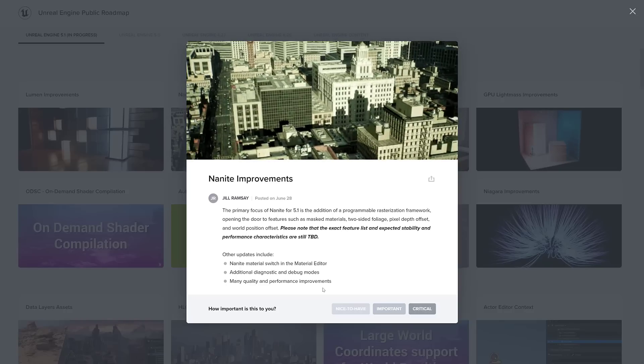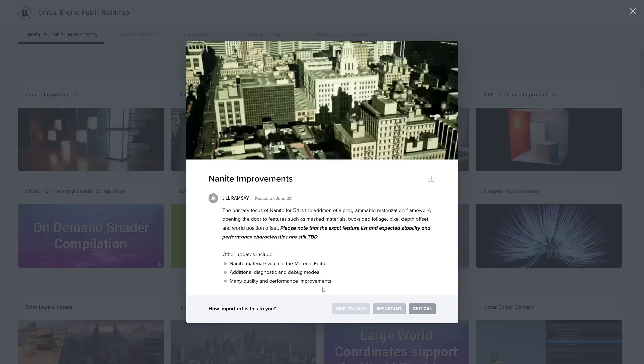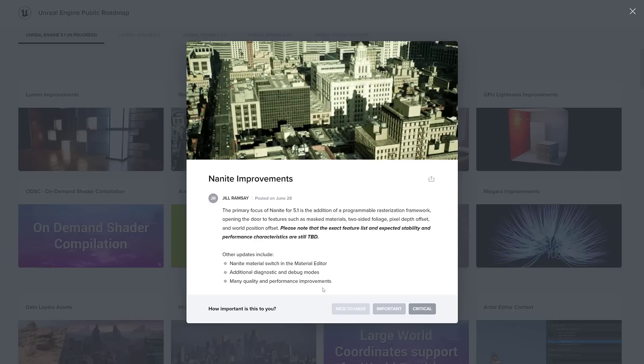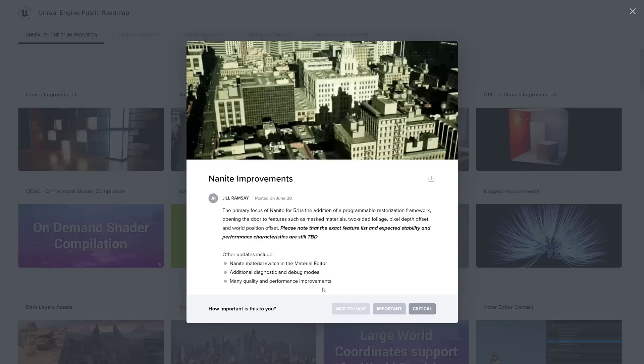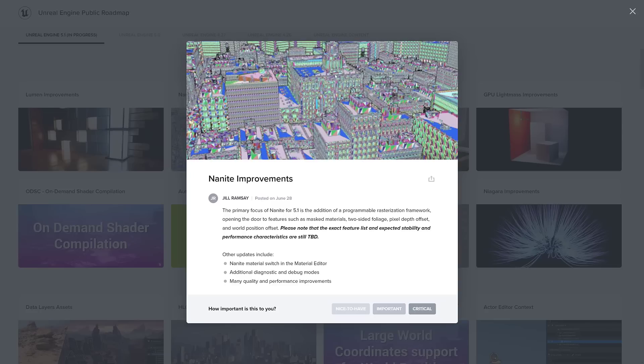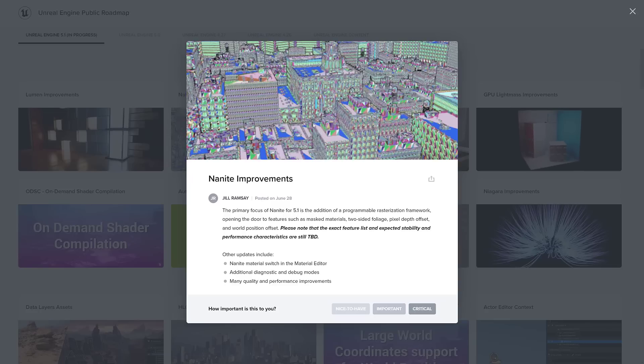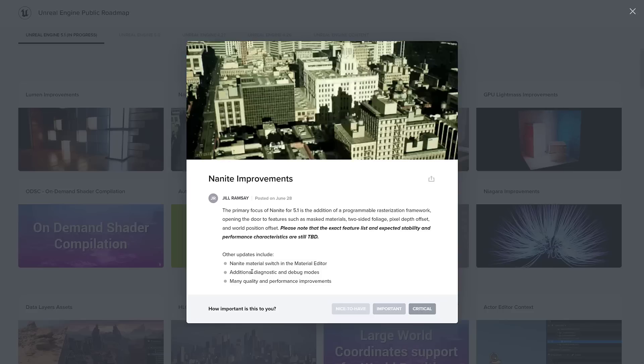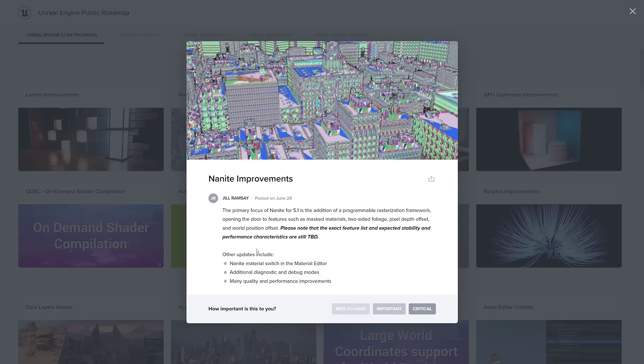On the Nanite side of things, we got a Nanite material switch in the material editor, additional diagnostics and debug modes, and many quality and performance improvements. Nanite was one of the big new features of UE5 — you can see super high density meshes, and it just kind of takes care of it for you. A lot of the improvements here are basically behind the scenes, making things work better.